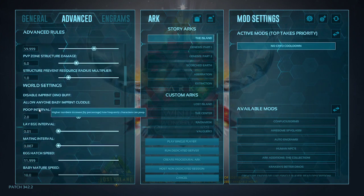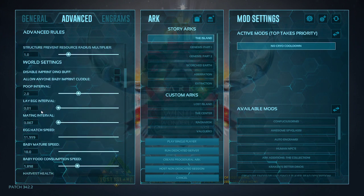Now we have our world settings, starting with breeding. First, we have our pooping interval — I have that set to 2, so when you're farming, you have poop available. You can run up to a Phiomia, spam a stack of berries, and you'll have about 20 piles of poop.